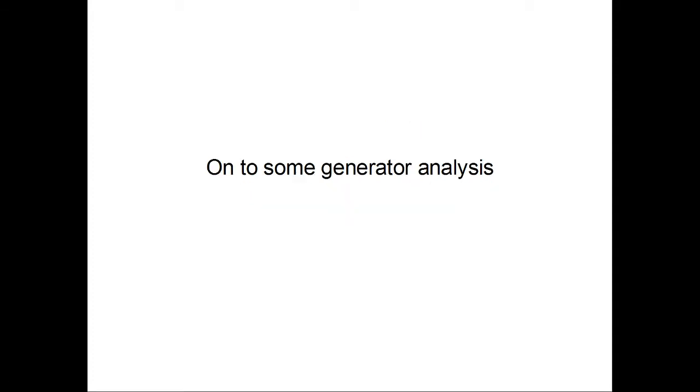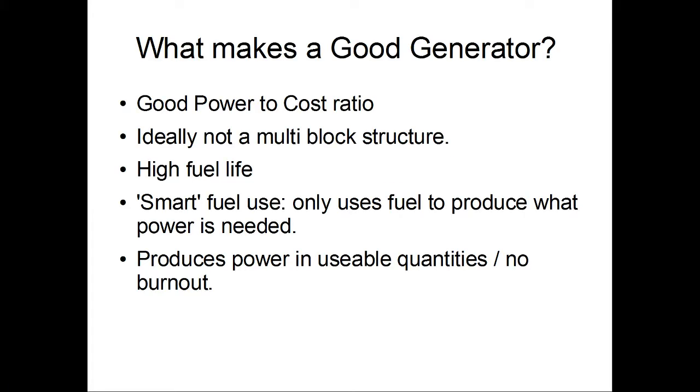On to some analysis. The first question we need to ask is: what makes a good generator? You want a good power-to-cost ratio, so you don't want a generator that costs blocks of diamond to make if it's only outputting a trivial amount of power. Ideally you're not going to want a multi-block structure - I've covered multi-block structures and why they aren't necessarily the best idea in previous chapters.